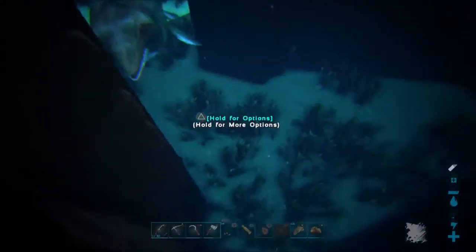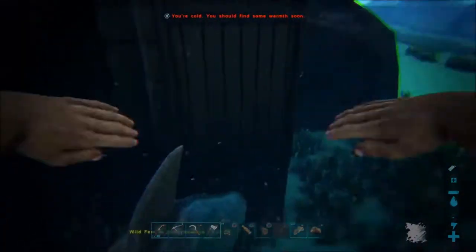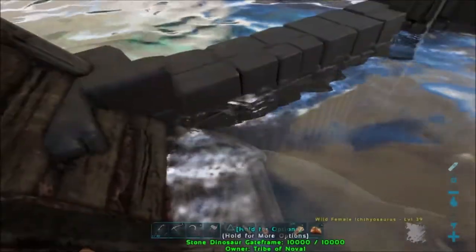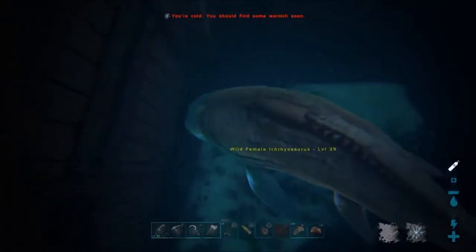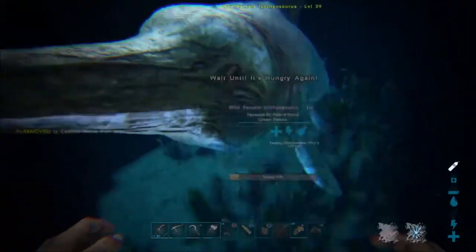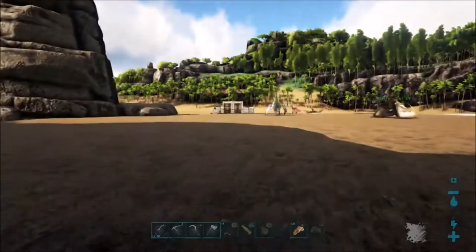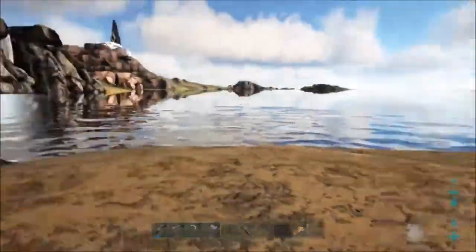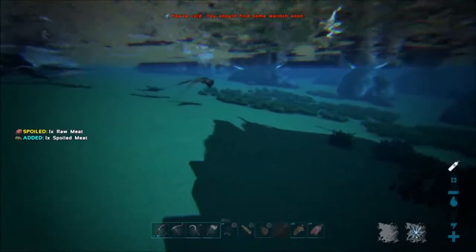I'm trying to get him to follow me, and he is not cooperating. I just need him to get a little closer. There we go — boom, we have ourselves a dolphin who is trapped! Now, this is really important: I did not feed him a single bite of food until I got him into this pen. I just gave him some cooked prime meat, and his feeding barely even moved. So this is going to be a long, difficult tame, but we are not going to give up.